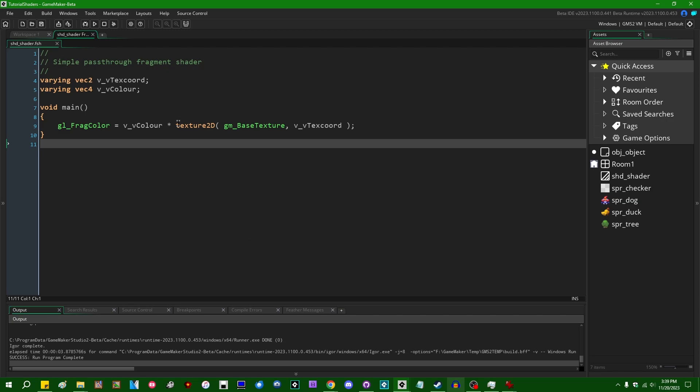The first thing you'll notice about all this is that it doesn't look a lot like GML at all. Shaders in GameMaker are written in a language called the OpenGL Shading Language, or GLSL. Other shader languages do exist, some of which you can even use in GameMaker, but GLSL — or GLSL ES — is the default one you get when you create a new shader, so that's what I'll be going with.